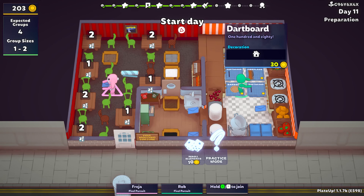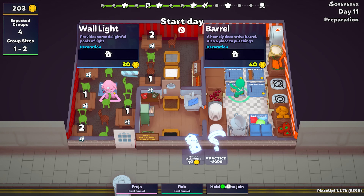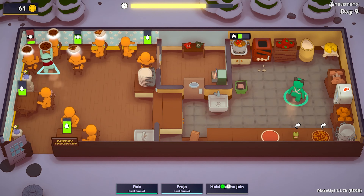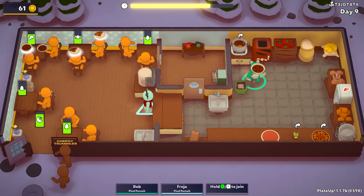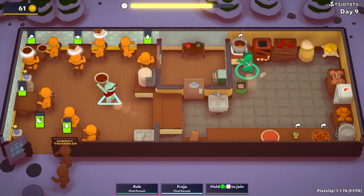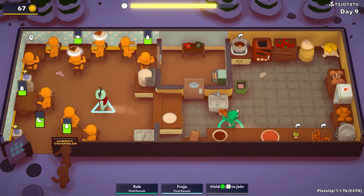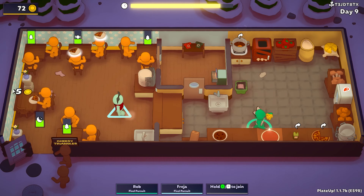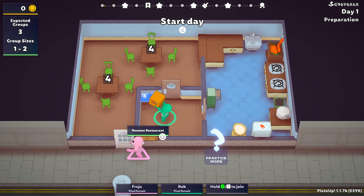This is even more extreme when you add another player and there are two people running around activating text boxes. However, I don't want to complain too much because what we have here is incredible. If you're a fan of Overcooked or similar games, or even just looking for a new co-op game, this is definitely worth your time. I really like the simulator-like elements — having control over what your restaurant looks like and how it operates makes you grow attached to your creations. Details like being able to name your establishment raise the stakes ever higher the further you get.